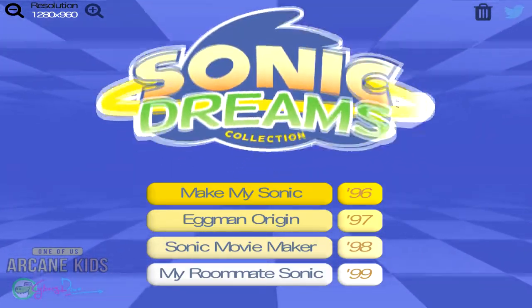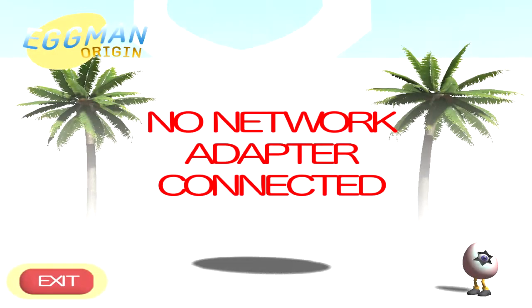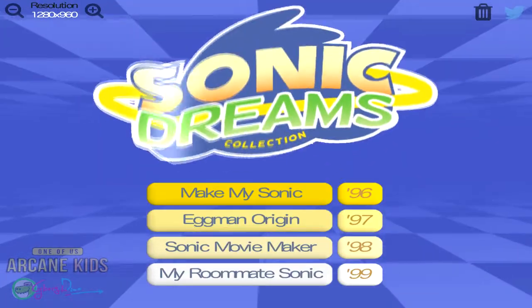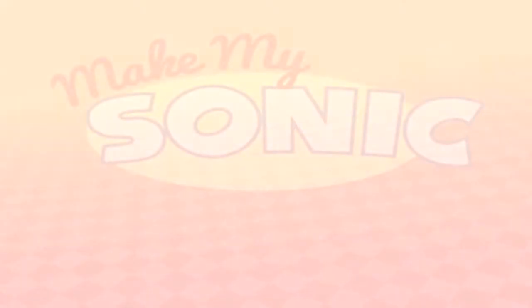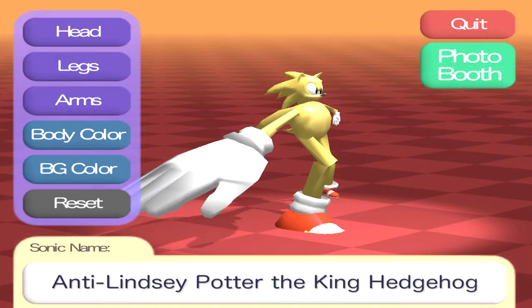You know how I went into Eggman Origin and hit play and it just says 'no server connector' — no network adapter connected. It's not just this, there's more to it. I think I know how to get there. We have to go into Make My Sonic and make a character for Eggman Origin, which is an actual MMORPG from what I think I've seen.